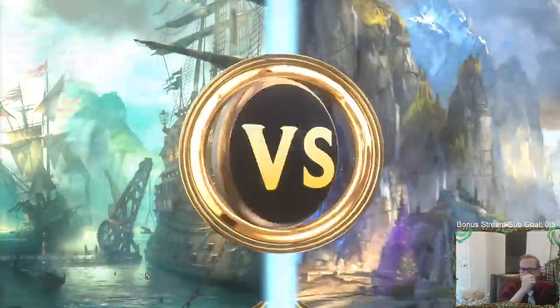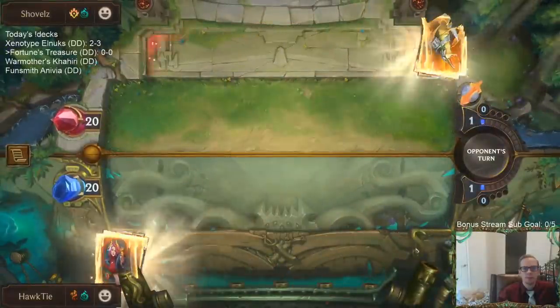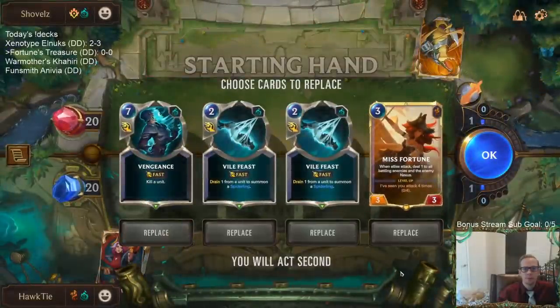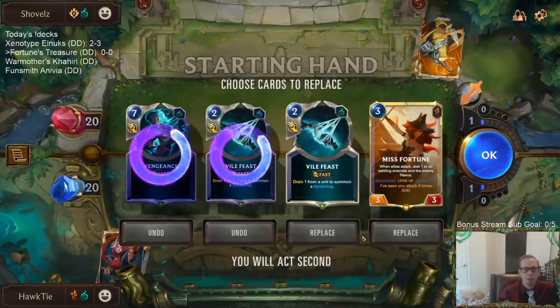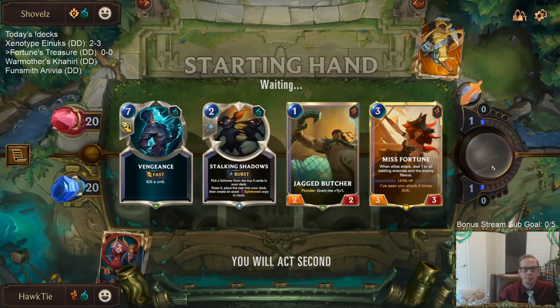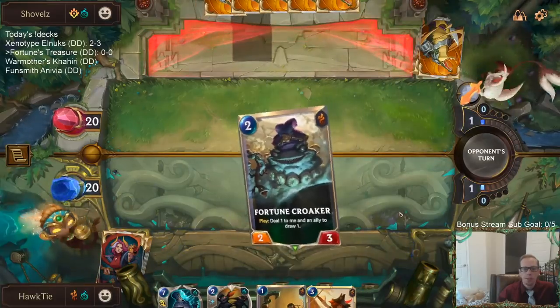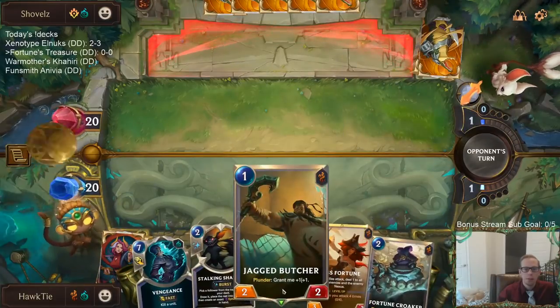Alright, that's old Kindred we're facing. We'll keep Misfortune and mulligan the other things — actually, I'm going to keep Vengeance. Vengeance will just be to kill Kindred, and I feel like killing Kindred will be very important.